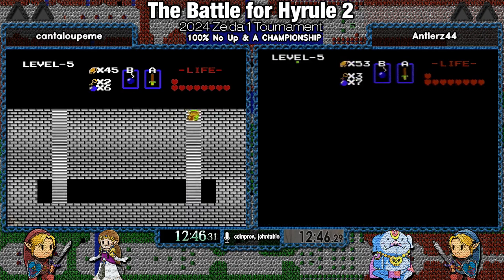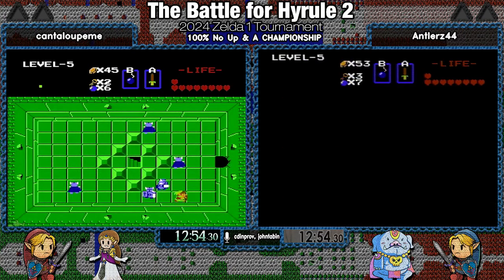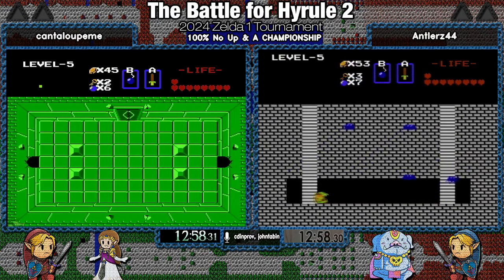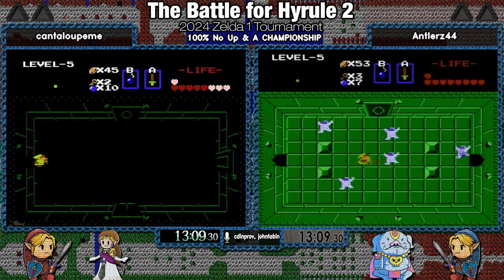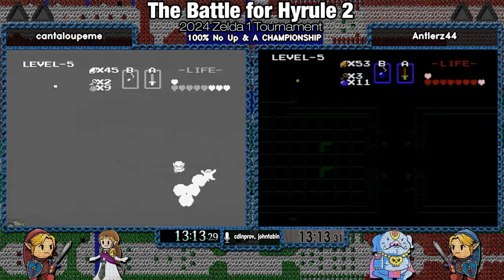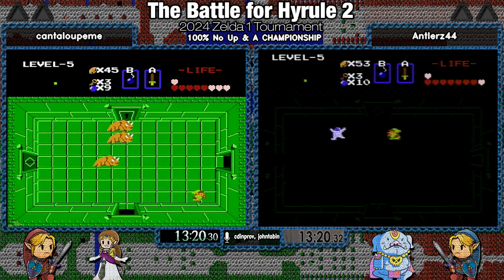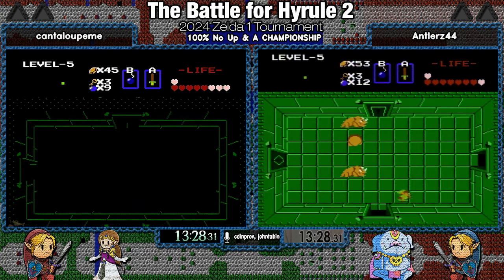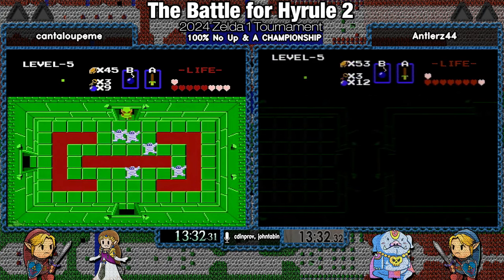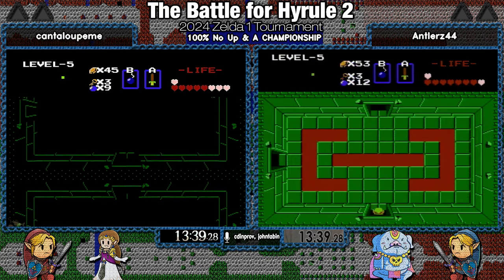Cantaloupe is only a little bit behind Antlers now. Antlers gets his recorder, and he's only about one room behind Cantaloupe. Cantaloupe takes a little bit of damage stealing that bomb. So does Antlers. The Gibdos weren't playing kind, but at least Cantaloupe, having pre-cleared a lot of this room, just has to take care of those two Gibdos and he's out. With Cantaloupe killing those Gibdos on the way in, he doesn't have to deal with that silly Gibdo spawn. You always need to use two bombs for that, and you really don't want that in a category with fewer bombs.